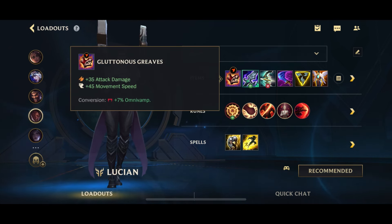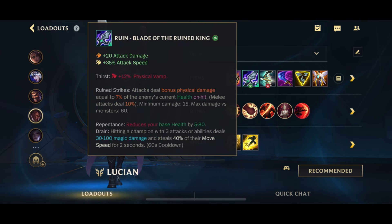First off, as usual, we're going to start off with Gluttonous Greaves for the AD as well as the movement speed and omni-vamp — of course every boots gives you movement speed. The first item we're going to go for is BORK, which is the classic first item for every on-hit build.